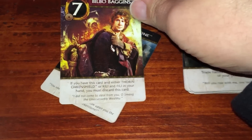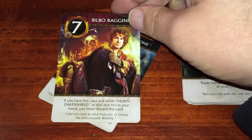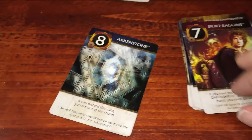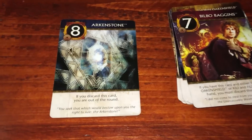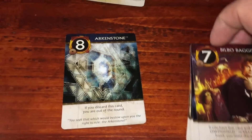Bilbo Baggins, number seven: if you have this card and either Thorin Oakenshield or Kili and Fili, you must discard your hand. He's the burglar in the whole group of dwarves, so it makes good sense. He also has really good artwork. And number eight is the Arkenstone — the highest card. If you discard this card, you're out of the round, but if you have it at the end, you're going to win the game.